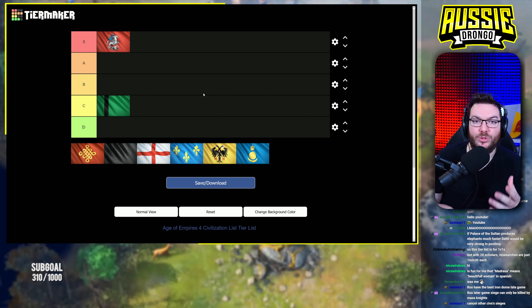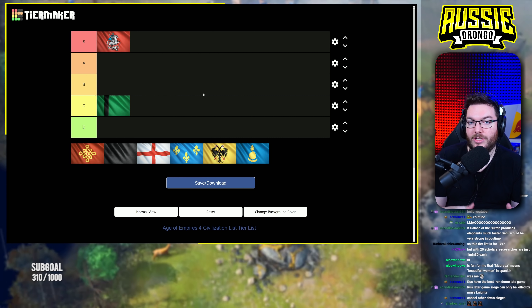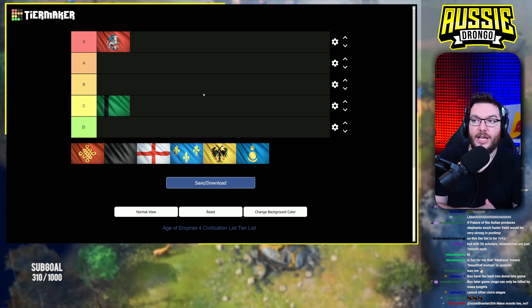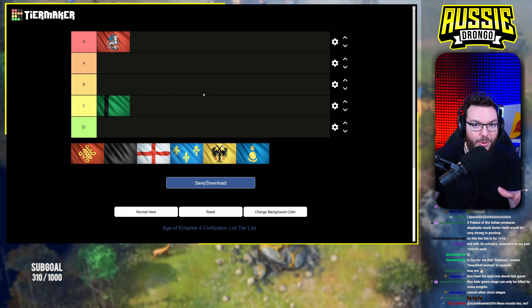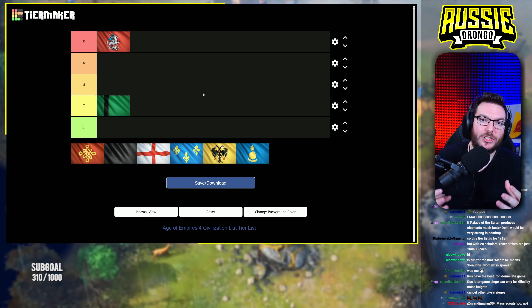The Rus' real win condition right now seems to be: get to imperial and win. You want to have mass springalds out — but they're very prone to being killed by horsemen or men-at-arms. So what Rus players do is put keeps out on the map to defend the springalds, then build up a mass of mangonels while keeping just a few streltsy and men-at-arms to hold the enemy back. Once you reach that critical mass of late game siege — like 10 mangonels, seven or eight springalds — it is almost impossible to beat them, unless you can beat them in a base race or raid them to absolute oblivion.